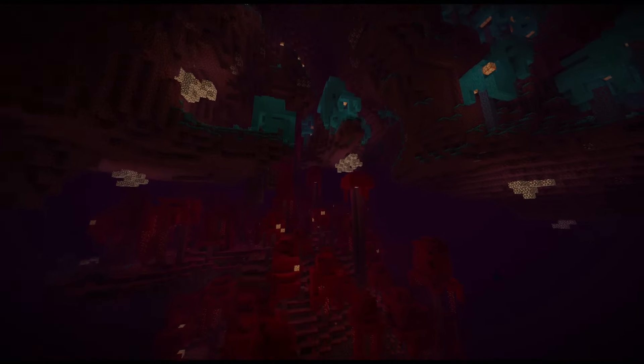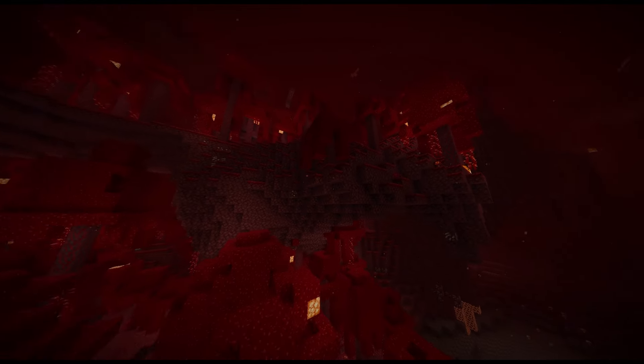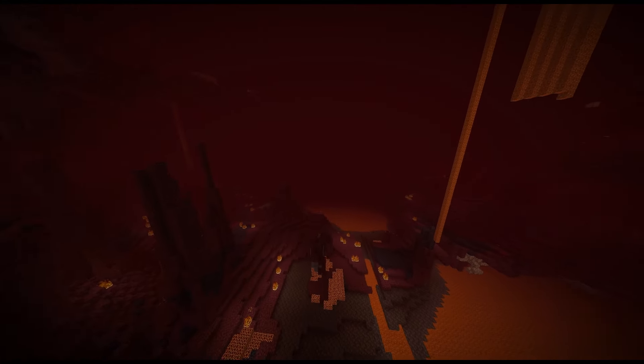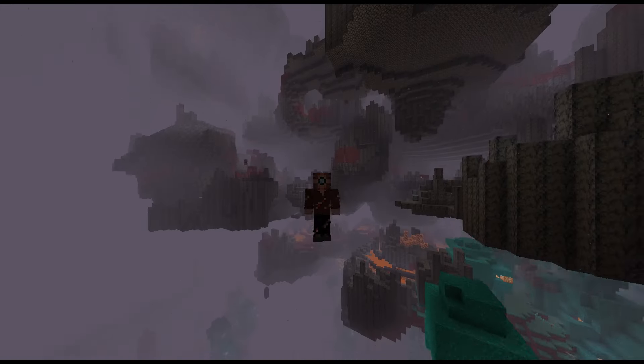Amplified Nether increases the height of the Nether to 256 blocks. This allows multiple biomes to be stacked on top of each other in pretty unique ways. It's a surprisingly noticeable improvement and can be enhanced further with biome mods for the Nether and a good shader that gets rid of the fog.